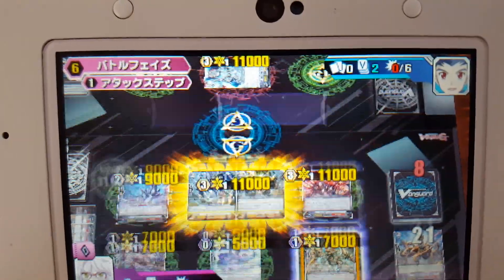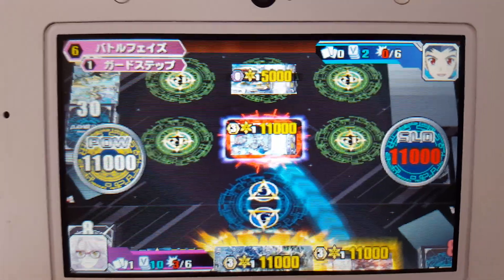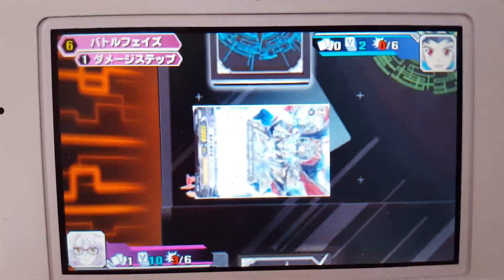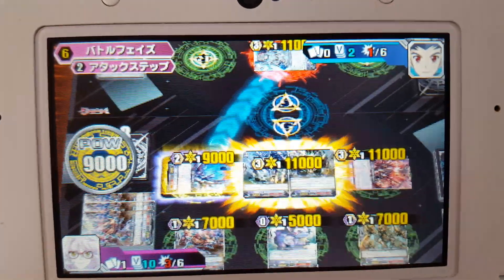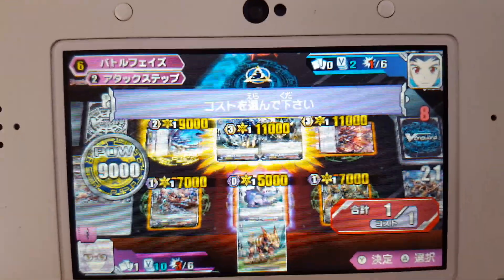First, we're going to attack with the 11k. Then we're going to attack with the grade 2. Both of these attacks are going to be unboosted because they can both hit the vanguard without being boosted, and we need both of the boosts for later.